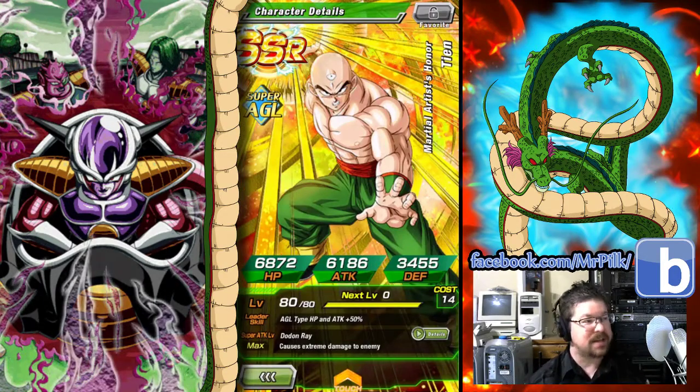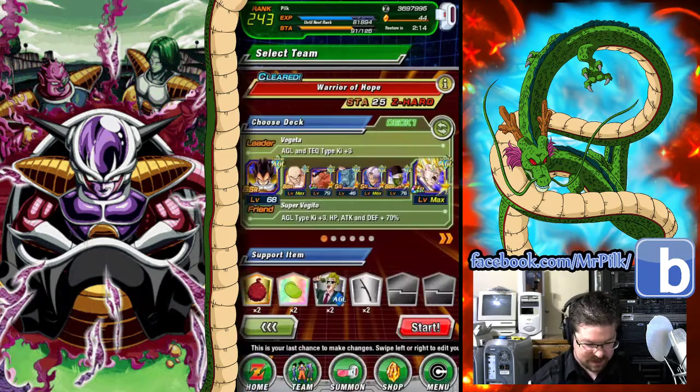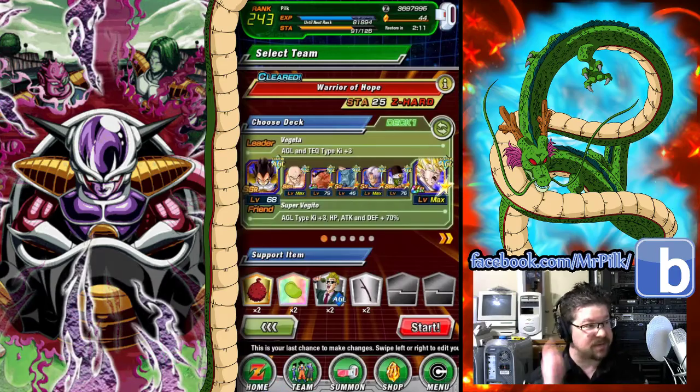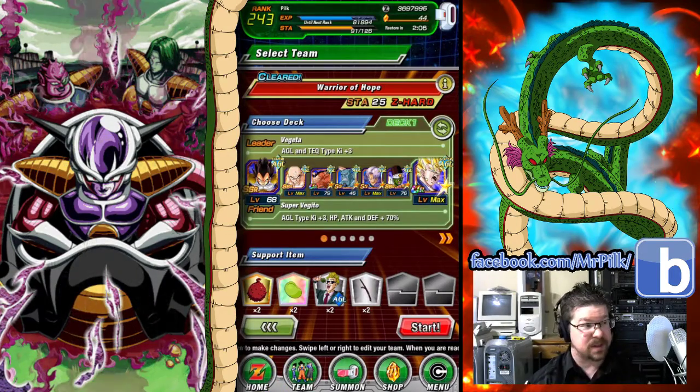We are also running Tenshinhan, or Tien. He is SA 15 — Super Tech Max. I need to get him up to a UR level, that'll happen with time. SA 15 is the most important thing though.